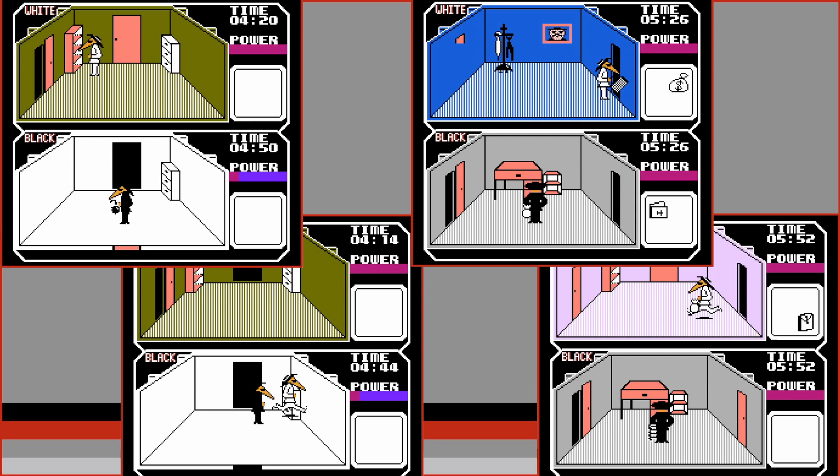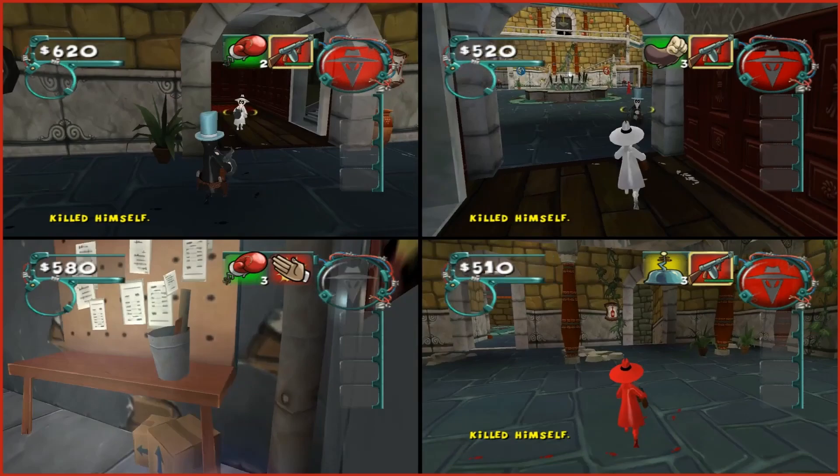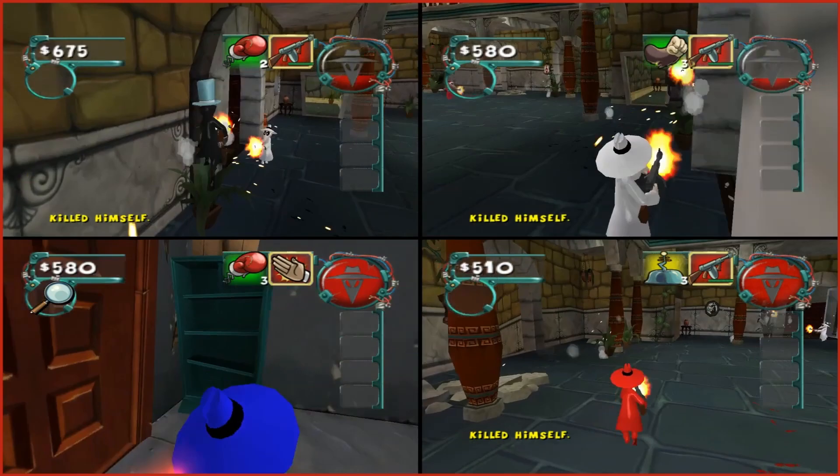Now we have 3D graphics, so we can implement a first-person mode, or perhaps a VR mode. There is a 3D Spy vs. Spy game on the Xbox that is similar in that it still has the collect-all-the-items-and-escape gameplay, but it removed the split-screen spying that I enjoy so much. I feel like there's still a lot of unexplored territory with this split-screen information-gathering formula for a game.